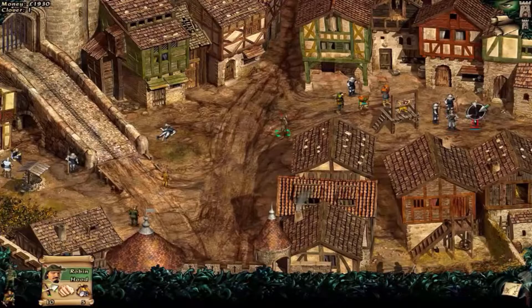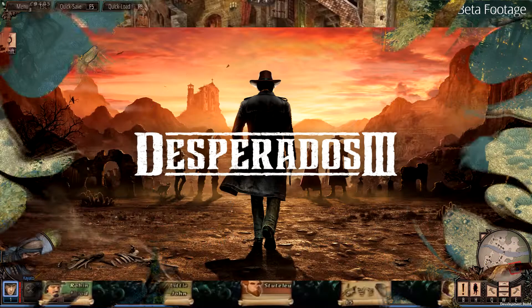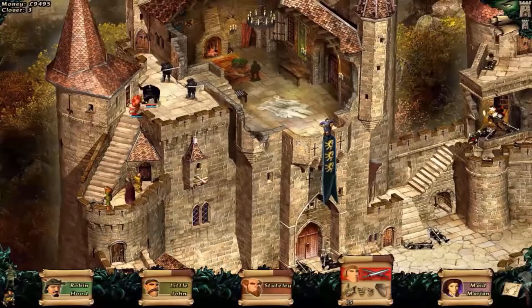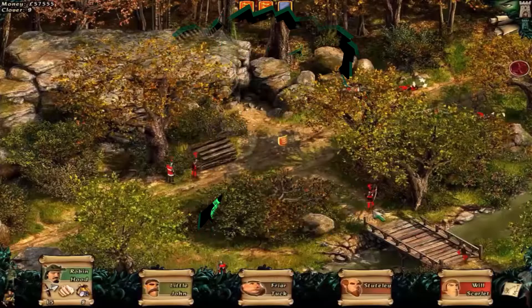Thankfully, for me, this game genre hasn't died out. I want to thank Mimimi Productions for keeping it alive. They came out with Shadow Tactics: Blade of the Shogun, which is an awesome isometric stealth tactics game that advanced on the concept. Plus, they recently came out with Desperados 3, which released June 2020. Robin Hood is a masterpiece and one I continue to play — not just for nostalgia's sake, but because the game still brings joy when beating a particularly hard mission. It is a shame there isn't more extras to the game, but the campaign is set up so well it's worth trying over and over again. Due to this, I say the game gets an 8 out of 10.